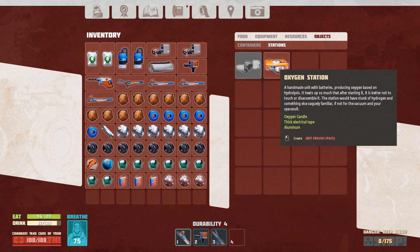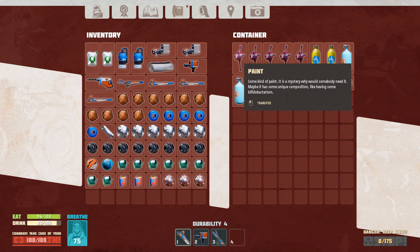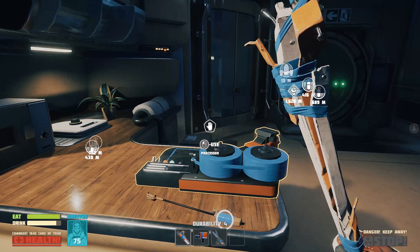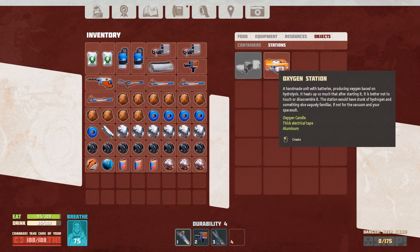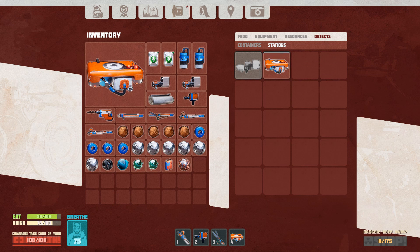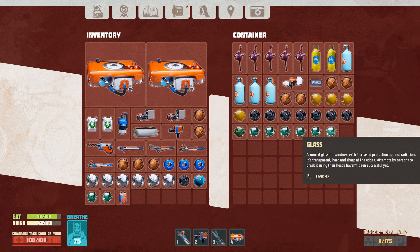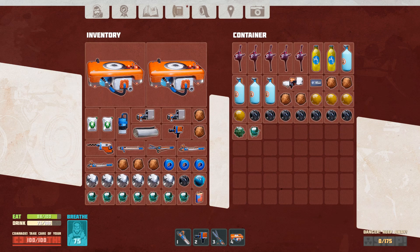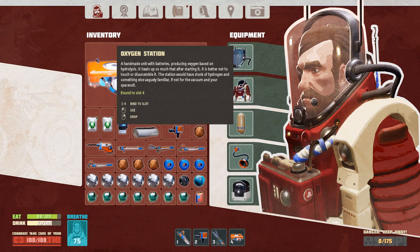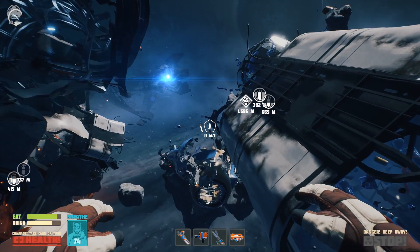The only real problem I have now is deciding what to take and what to leave behind, because oxygen stations use up a metric ass-ton of inventory space. All my wiring, plastic, aluminium, thick electrical tape, steel, glass, lead paint — I can't take it all and still carry enough oxygen stations to actually make it to the evacuation shuttle alive. I'm going to go with two oxygen stations, which I figure is the bare minimum. Making a second oxygen station will use up one oxygen candle, so I'm playing this pretty close to the knuckle — two oxygen stations and just one spare oxygen candle. I'll need every tool available too, because I don't know what I'll need when I get there.